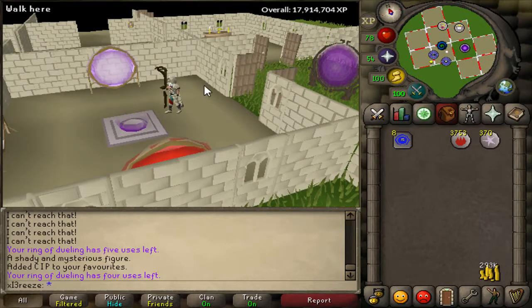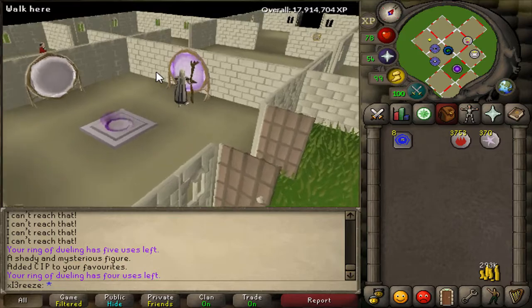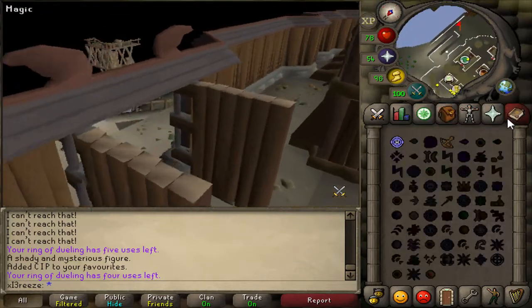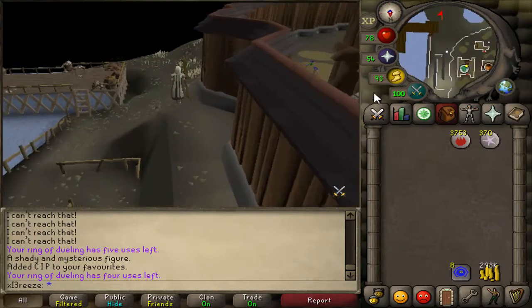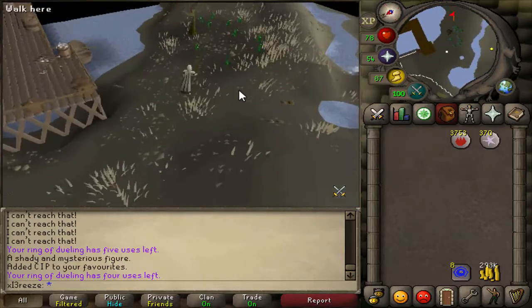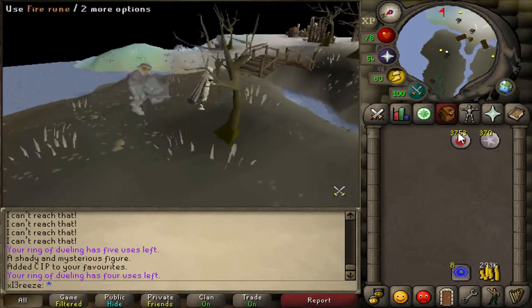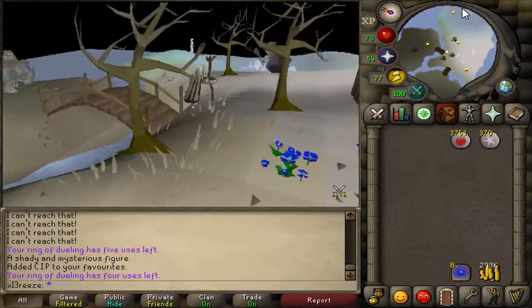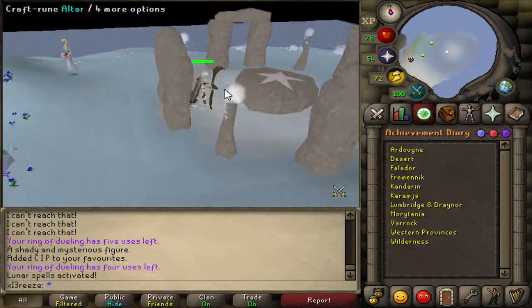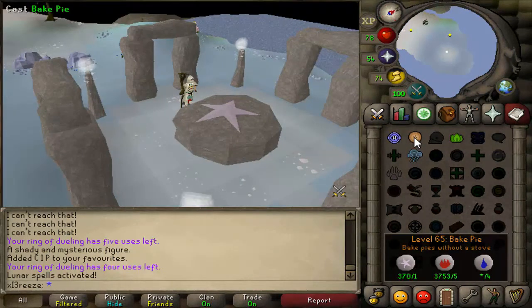I've put a Lunar Isle teleport into my house to make getting to Lunar Isle so much simpler - we're right next to the bank. If I ever want to change my spellbook I can literally teleport to my house and run down here. I'm going to jump onto the lunar spellbook and try to get 76 magic by doing pie bake. I know I could save money by getting a tome of fire or steam battlestaff, but I'm just going to use up some of my fire runes.